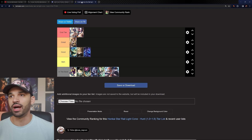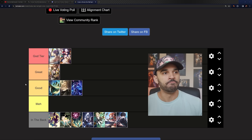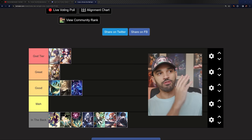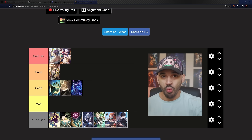Now let's get into the tier list. Every single light cone in the bottom tier is utter garbage for Dr. Ratio — I'm not going into detail on all of them. But there is one specific light cone I want to call out as the single worst light cone in the entire game, and I will go into detail on that one.